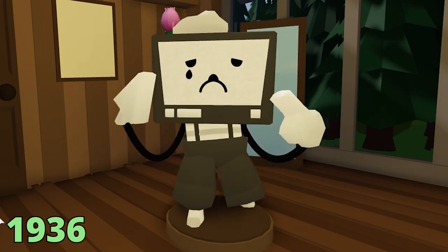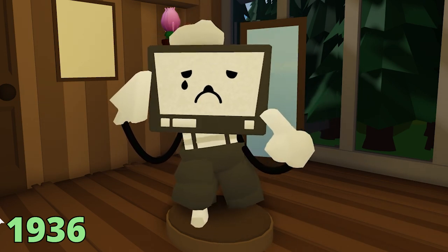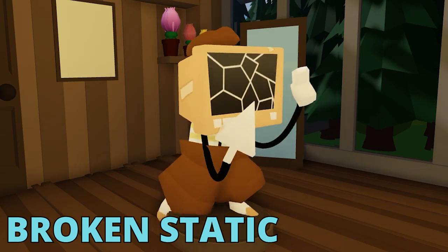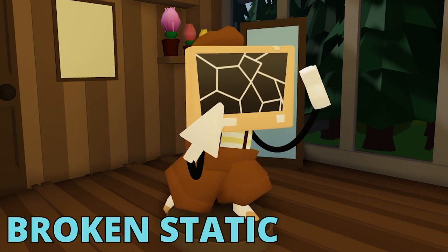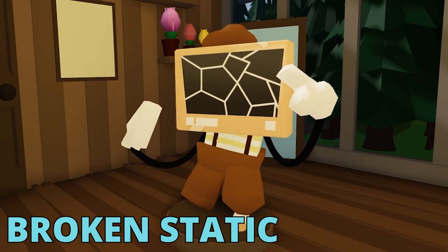For Static we got two skins. The first one is called 1936 — it's a black and white monochrome skin. If you're wondering why it's named 1936, that's the year the first black and white TV came out. The second skin is Broken TV, and I really love this one — the color scheme is absolutely amazing. This is probably the Static skin I want to use.